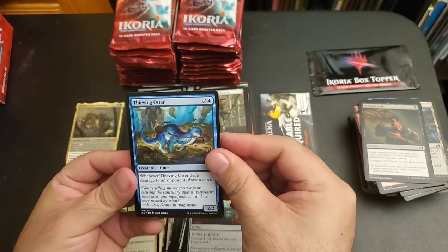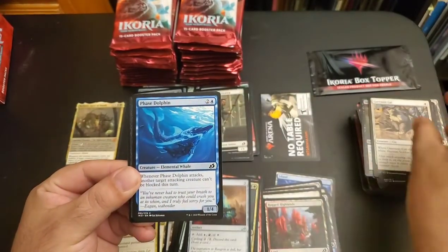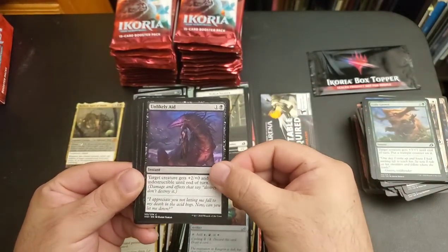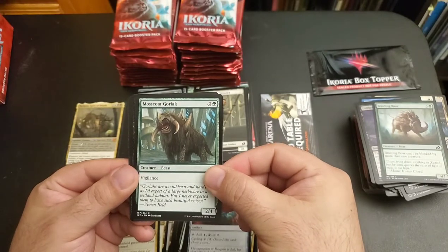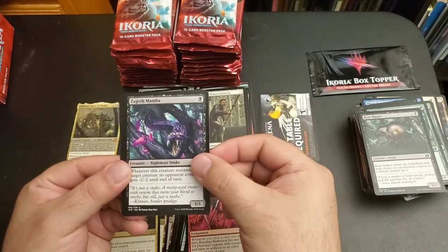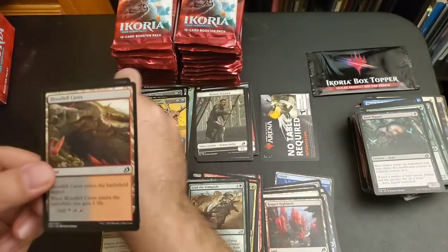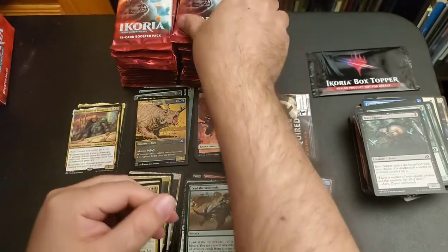Thieving Otter, Spell Eater Wolverine, Garrison Cat, Faze Dolphin, Mutual Destruction, Fully Grown, Unlikely Aid, Bristling Boar, Mosscoat Goriuk, Boot Nipper, Reptilian Reflection, Zagath Mamba, Lead the Stampede, General Kudrow of Drannith, Bloodfell Caves dual lands, with a Human Soldier.